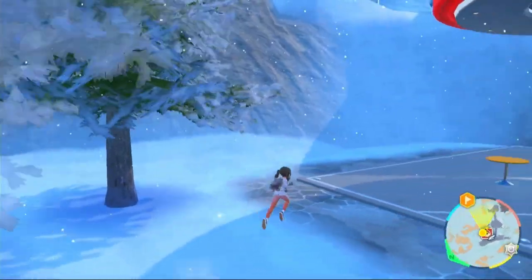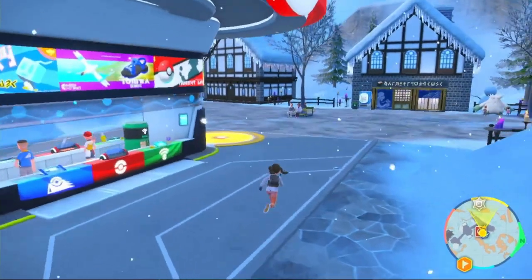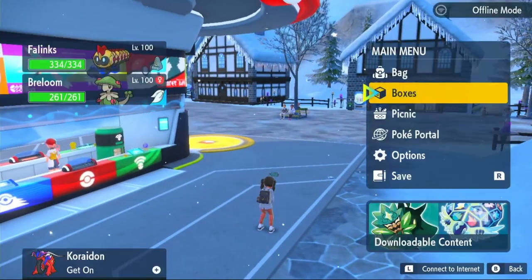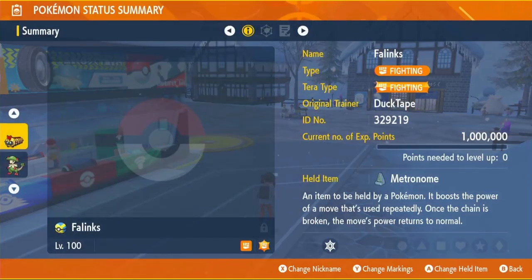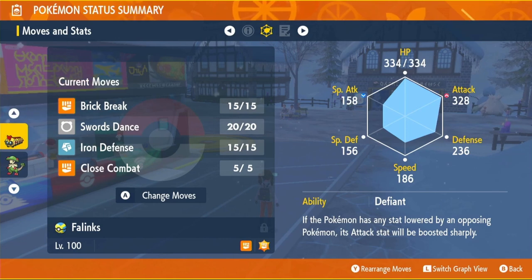Now that you've got your max EVs and IVs, you've maximized your chances of winning those raids because you're on max stats. We went from 325 attack up to 328, and all our other stats have gone up a little bit as well.